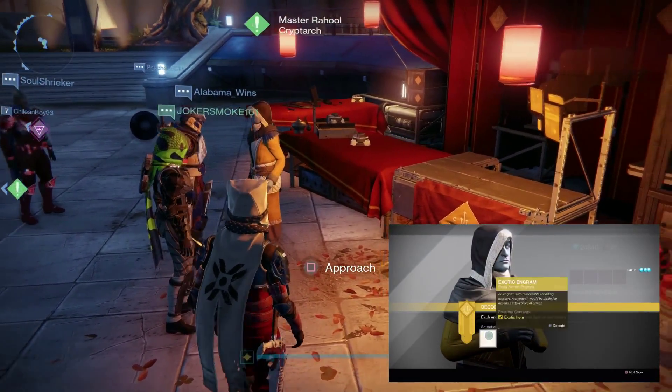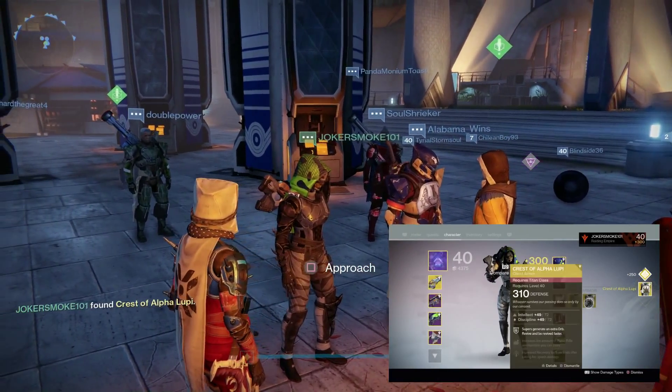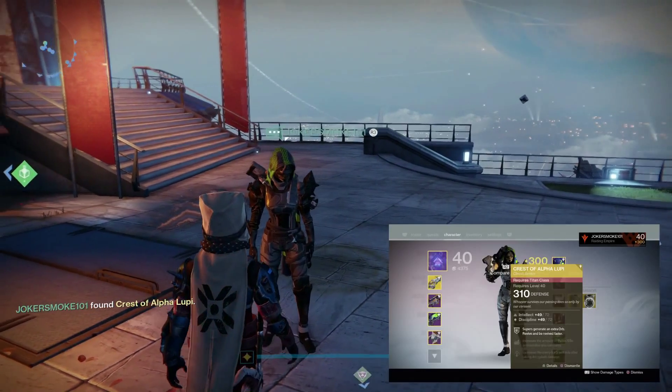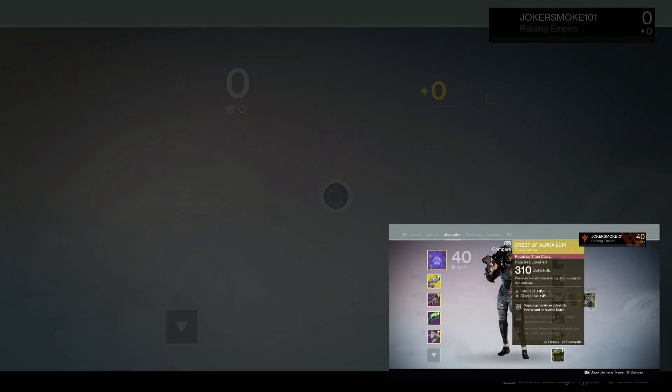Once you reach 300 item level, which you can do by beating the raid, you don't even have to kill orcs — you can get to 300 this week for sure by reset. Save all your exotic engrams to your 300 light, open them up, and you'll get a 310 piece for a random class just like you would for anything else.